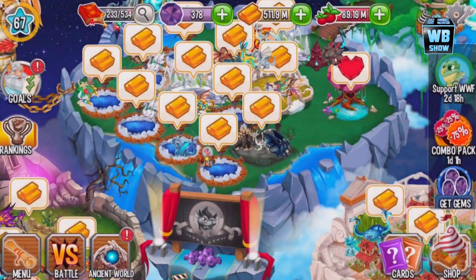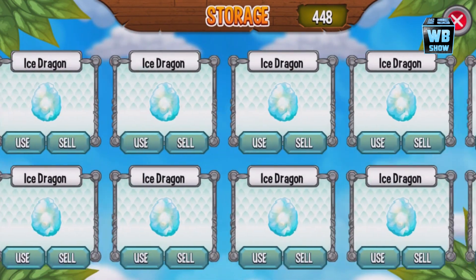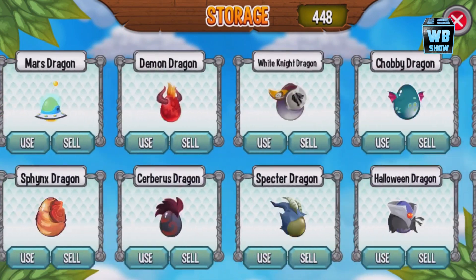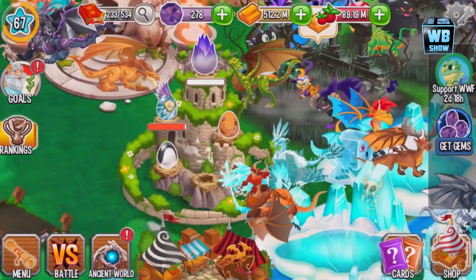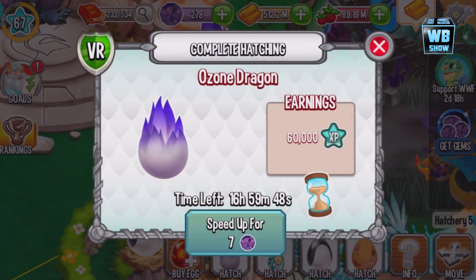The Ozone Dragon is available for 100 gems, and you can get a combo pack with gold and food for 150 gems. I'm personally just going for the dragon itself to support the cause. We're going to take a look at the dragon together in this video. The baby form is loading — let's place the dragon. I got all the dragon; it's been a while since they released a new one, but here's the Ozone Dragon.